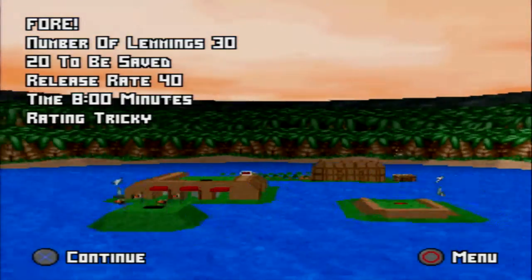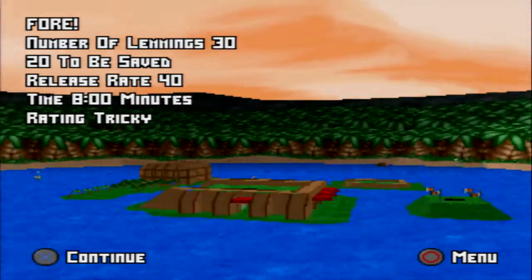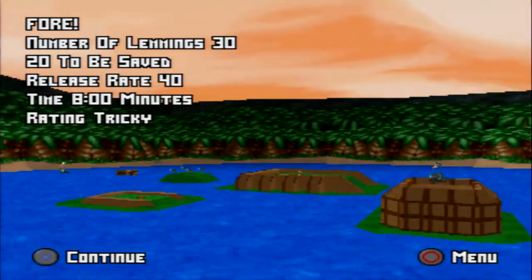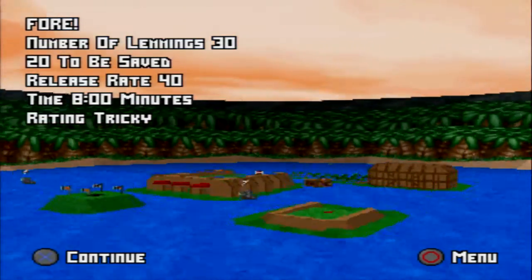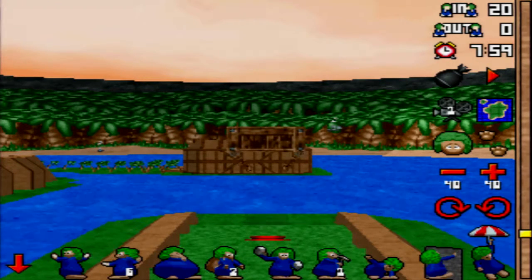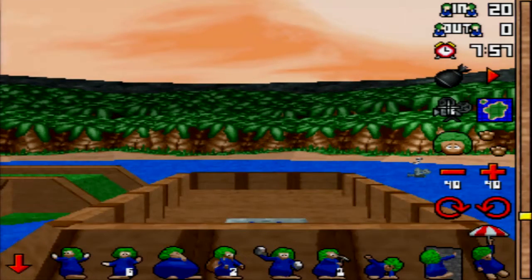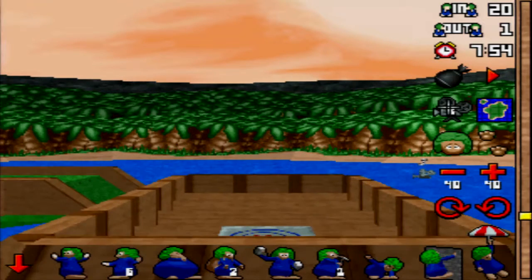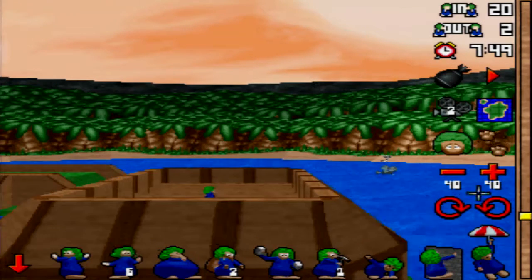Sorry, chatting too much there. So we've got a golf graphic set level - I'll probably make this the last level before this video ends. 30 lemmings, 20 to be saved, and time again doesn't really seem to be an issue, so we can lose 10 lemmings. We've got a spring here, so for that reason we shouldn't increase the release rate. Camera one's pretty useless - the lemmings are going to walk straight to the spring, and they've gone off it. The lemmings are walking this way.